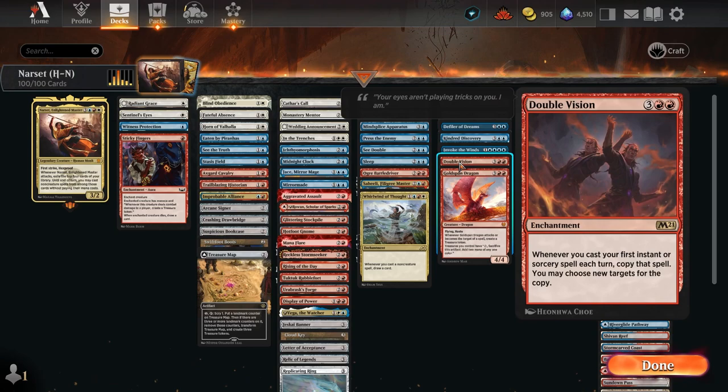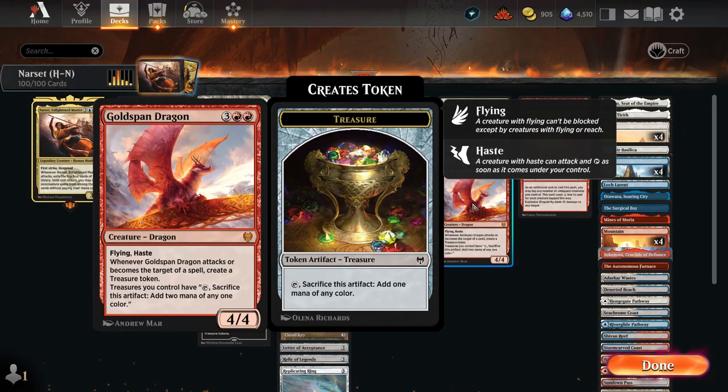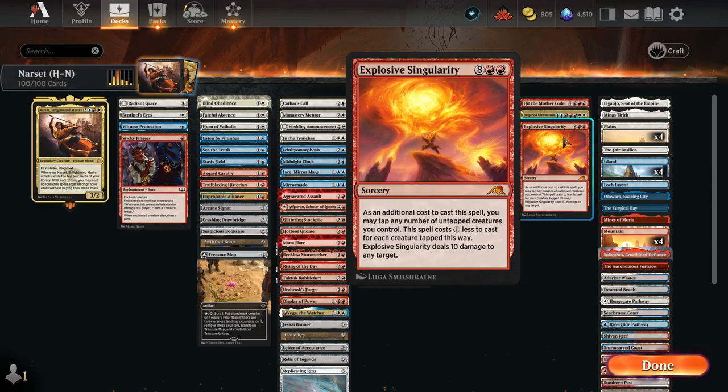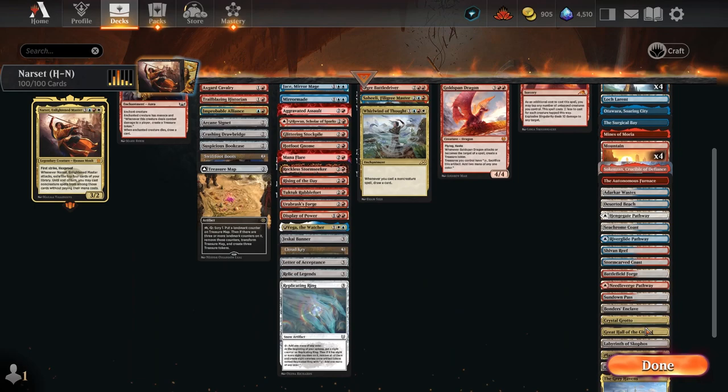Ogre Battle Driver to give more haste. We can scry, make some thopters — whenever we cast non-creature spells, draw a card. Kindred Discovery — we're going to draw cards on swing. Invoke the Winds to gain control and untap. Double Vision — make a copy of it. Gold Speed Dragon for treasures. What if we swing out with Narset and do Inspired Ultimatum? What if we do Explosive Singularity? It's going to be good.